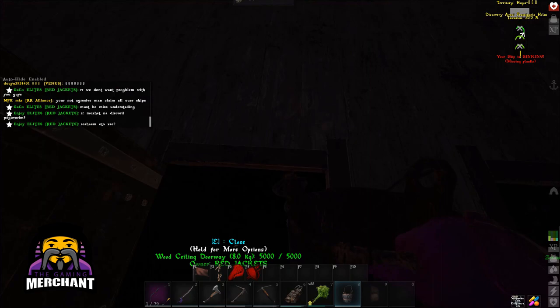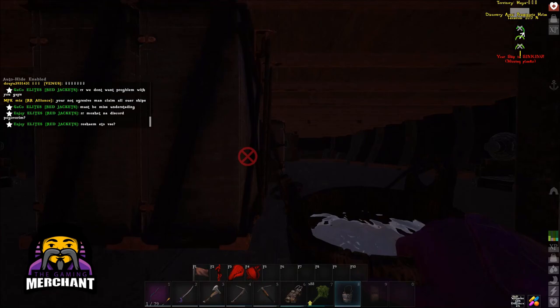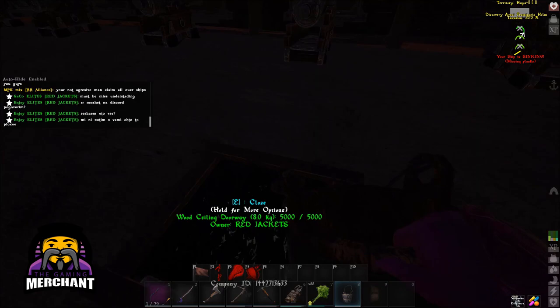Make sure you have the required repair materials in your resources box, or in your inventory if you don't have a resources box. Usually it will be wood, fibre, thatch, and sometimes metal.